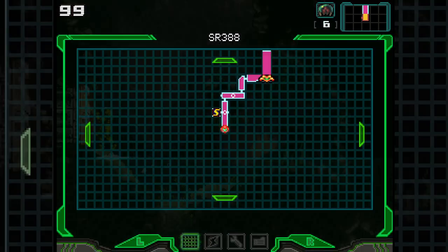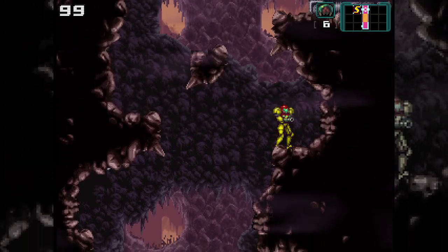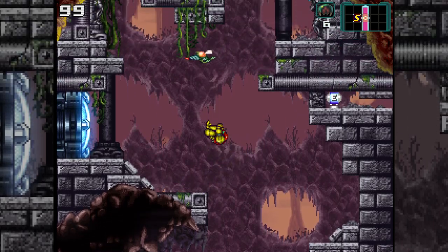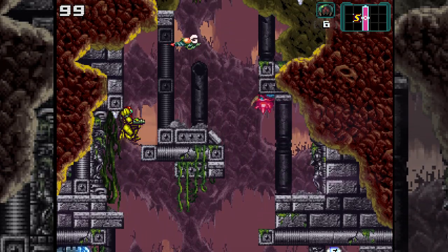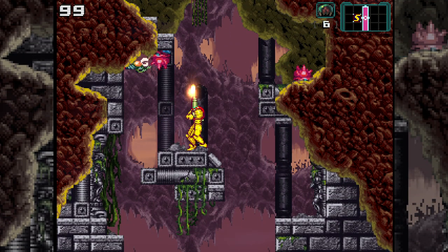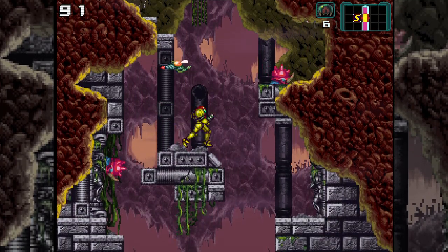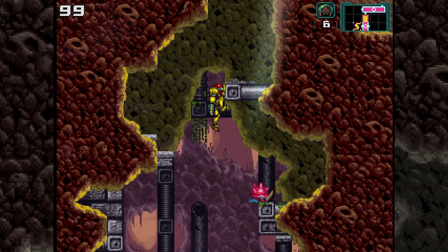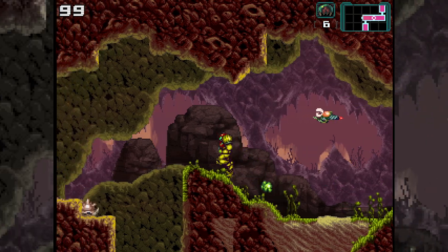We need a missile. This has wall jumping, and I think it also has a dedicated run button. I don't have the Xbox controller right now, I'm playing with a GameCube controller. Maybe it has slow walking — not really, okay, never mind.